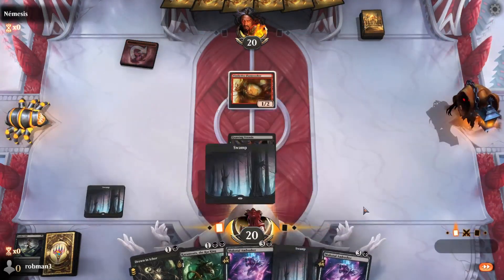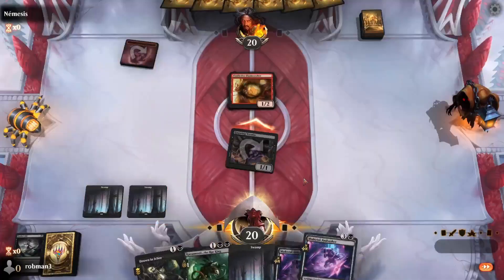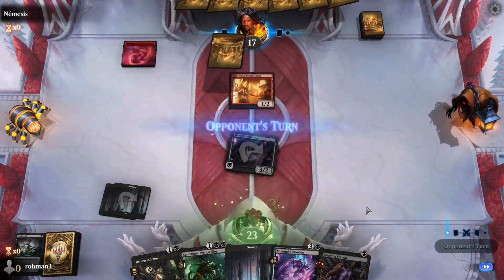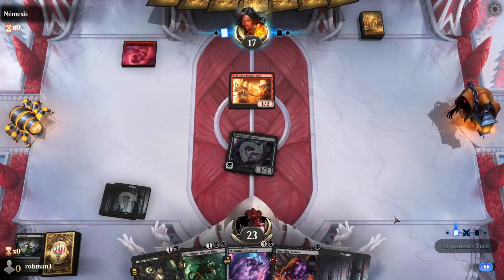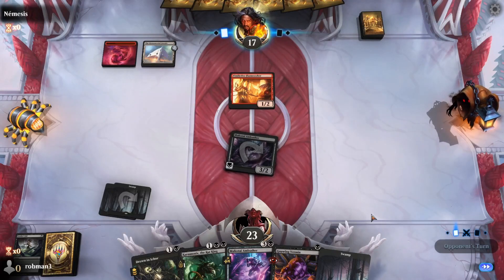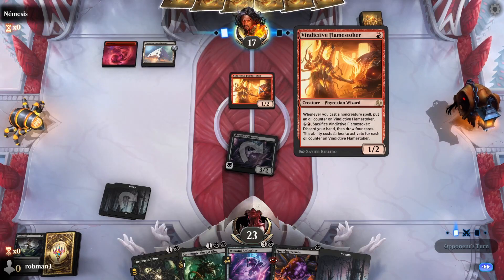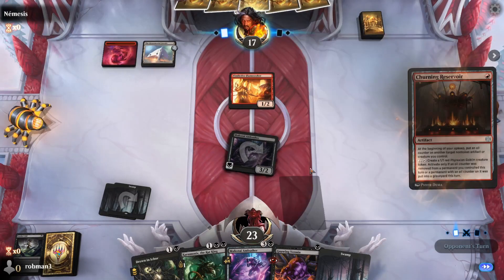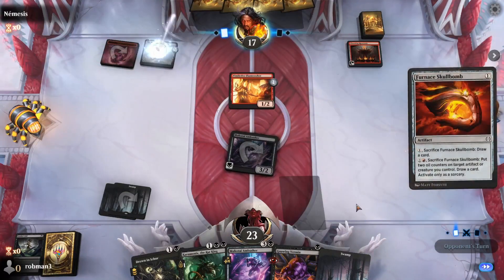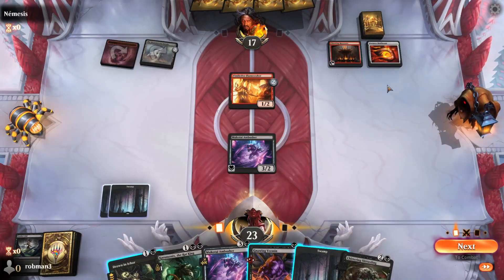We'll attack into that — happy to trade or Ninjutsu and get the beatdown started. Opponent appears to be on Red-Green Oil. The Flamestoker lets them discard their hand and draw four cards, getting cheaper with more oil counters — a great way for them to refill. If they tap out, we might just kill that thing. They can't sacrifice it, so we get in for another hit.